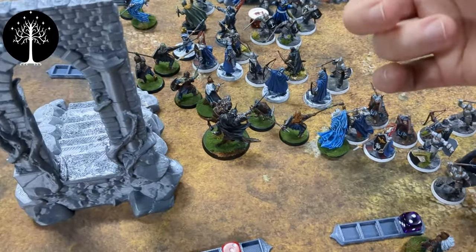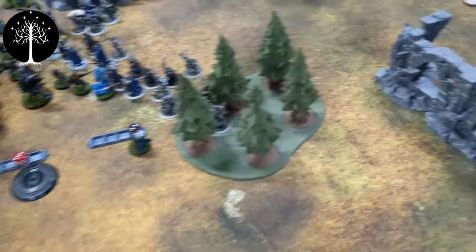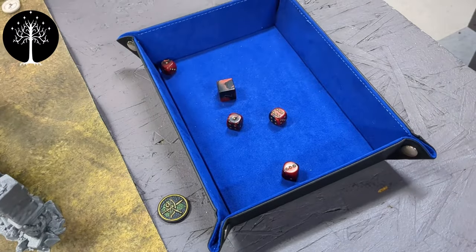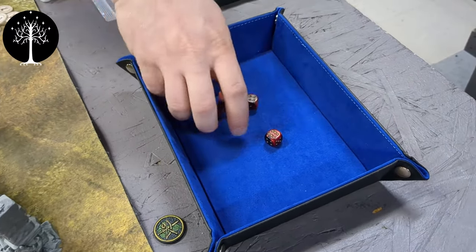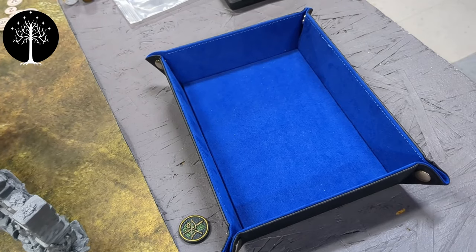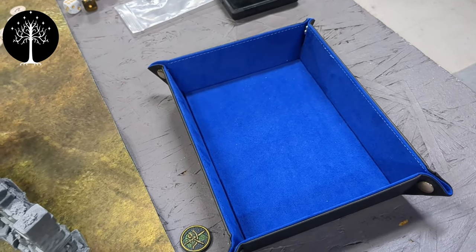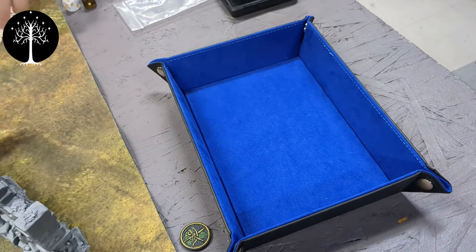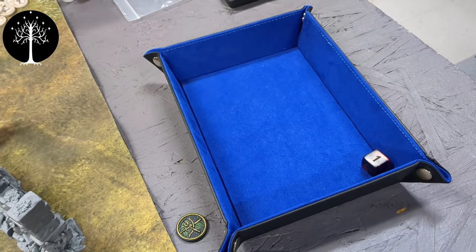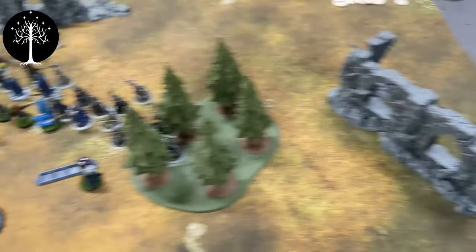Rolling for Paralyze — five, got five friends, and there's the six. Theodrid is standing up — he's not paralyzed. Rolling to see if the game continues — it does not.